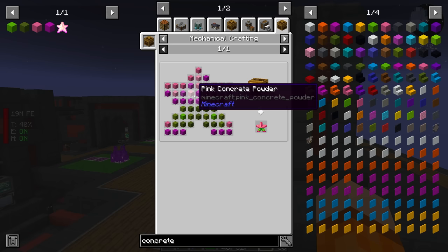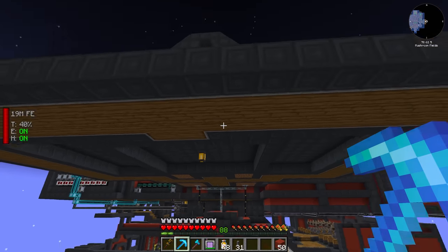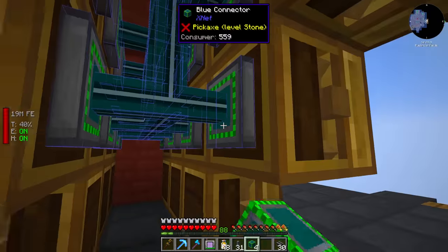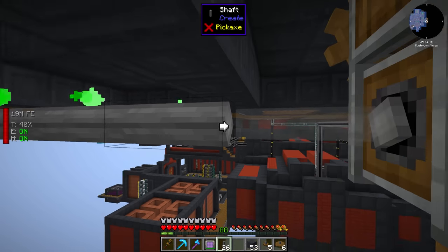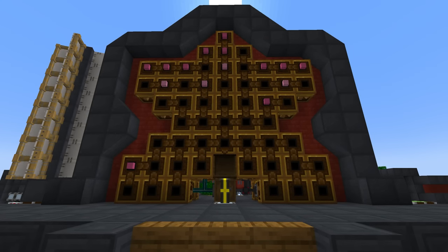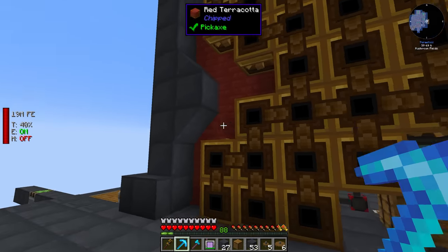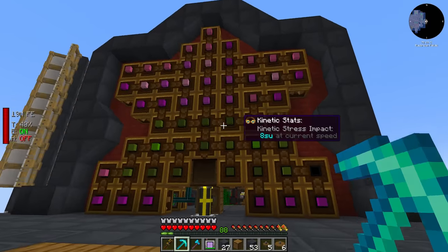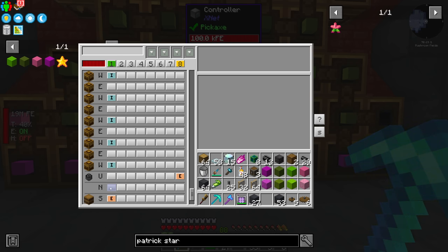Now we need to make our Patrick Star. I did anticipate this recipe, which is why we have two sets of crafters here in the star shape. We have to get an Applied Energistics connection over here and filter all of these crafters. I ended up going with an X-Net connector system and every single one of these mechanical crafters has its own unique filter, since this recipe is only for the Patrick Star. I'm regretting using X-Net now — there has to be an easier way to do this, but I couldn't think of one.